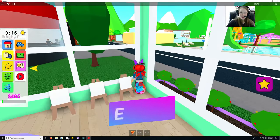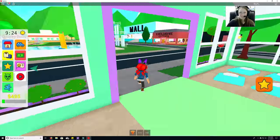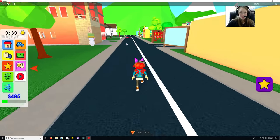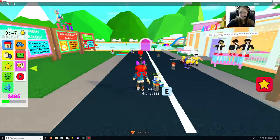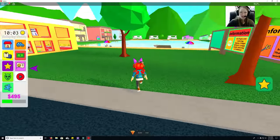Let's check the daycare. There's egg number three — it's in the corner of the daycare! Let's see if we can find the other eggs. I don't know why the counter isn't working.